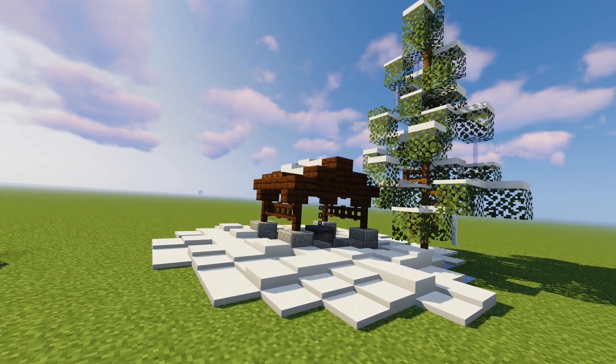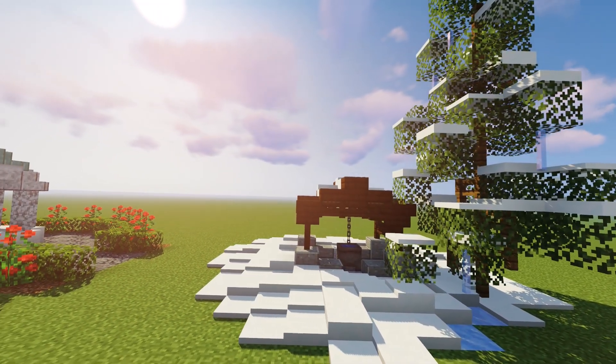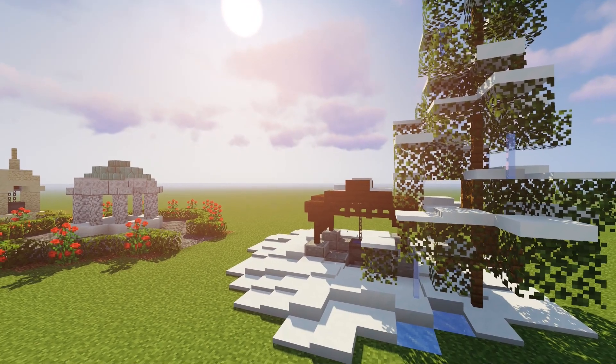For the last design, I had to make a frozen well. Utilizing some dark oak, I made this very cozy winter well and added a lot of snow layers around it. A little custom pine tree with some hanging icicles just made the build feel so alive.